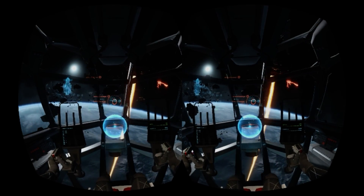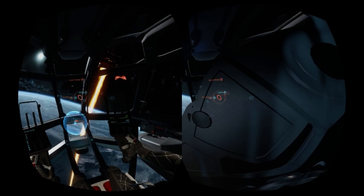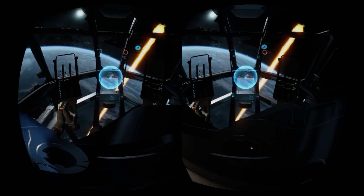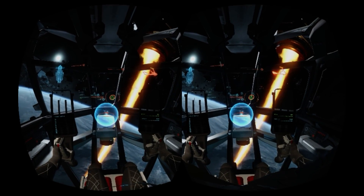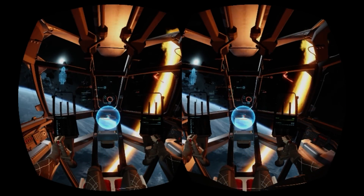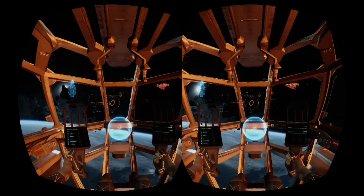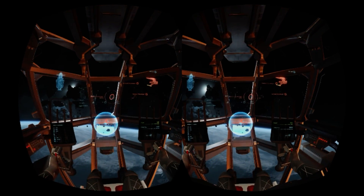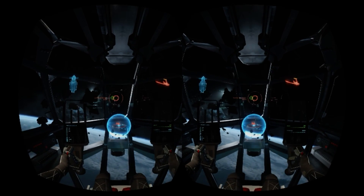One other issue with this alpha build for VR is that the flight helmet is displayed in Rift mode and is not shown in stereo with the rest of the game. If you turn your head far enough to either side you will see the side of the helmet and this blocks your view. There is no option in game to switch this off, but thankfully a quick fix was published by some community members which involves creating a cfg file and adding it to the game install folder. Without this fix this preview build would be almost unplayable in the Rift.